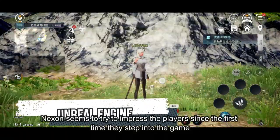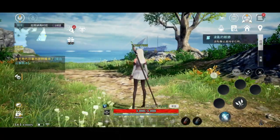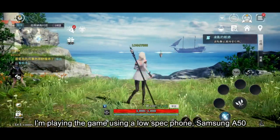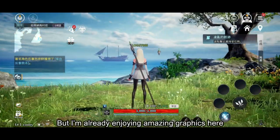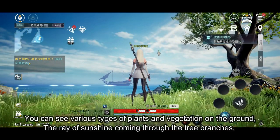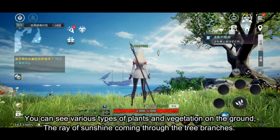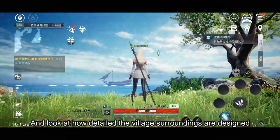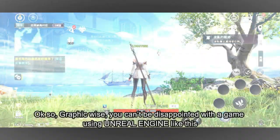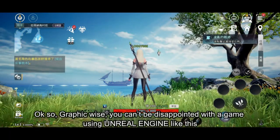Now Nexon seems to try to impress the players since the first time they step into the game. I'm playing the game using a low-spec phone, Samsung i50, but I'm already enjoying amazing graphics here. Look at the detailed environment — you can see various types of plants and vegetation on the ground, the ray of sunshine coming through tree branches, and look how detailed the village surroundings are designed. Graphic-wise, you can't be disappointed with a game using Unreal Engine like this.